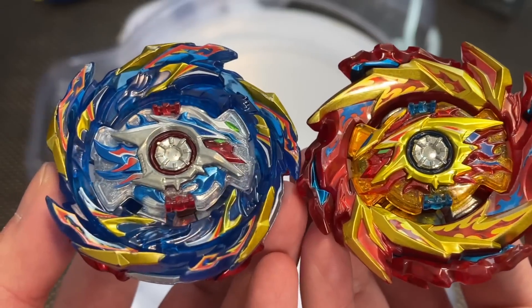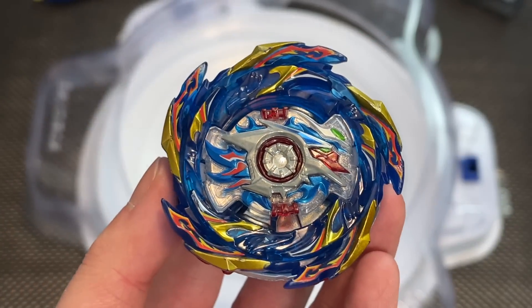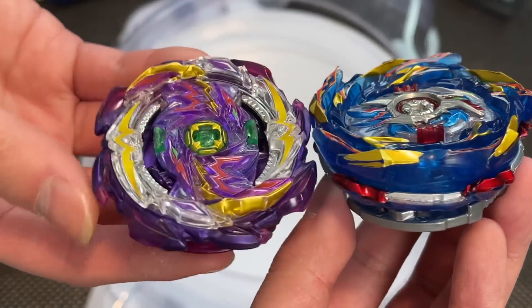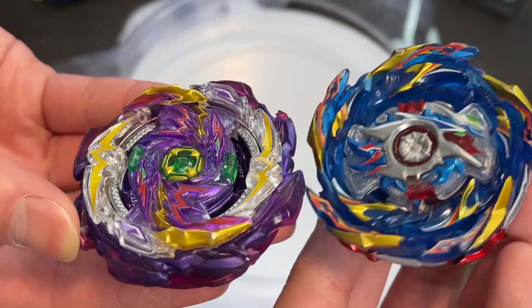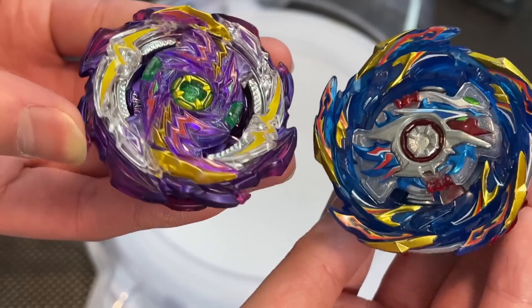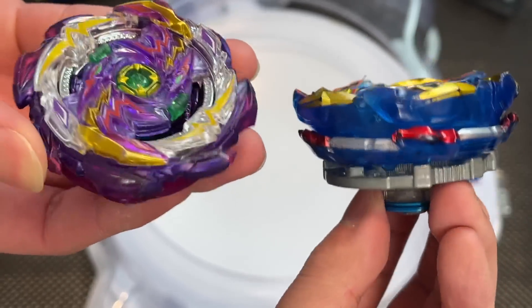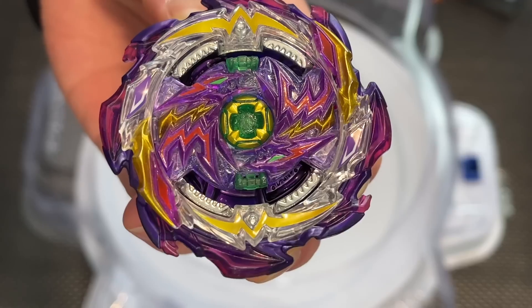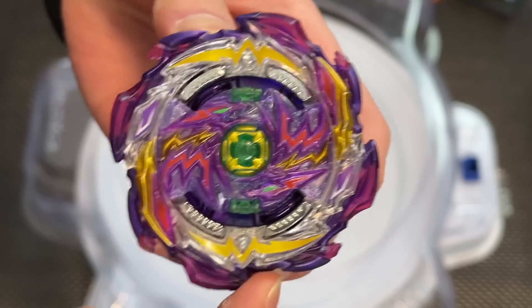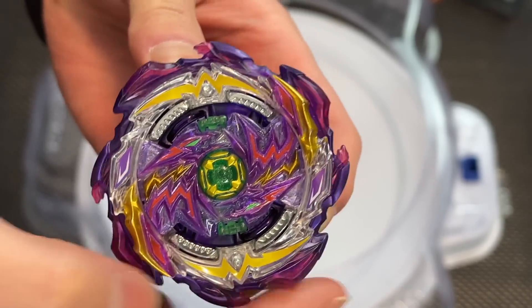First round — I think we're gonna go with Helios because we really want to see how that left spin does against Jet Wyvern. It should lock in place according to the gimmick, but we're using a totally different system — supposed to be superior, but we'll see. When battling against left spins this ring will lock in place, whereas versus right spin it will go free spin.